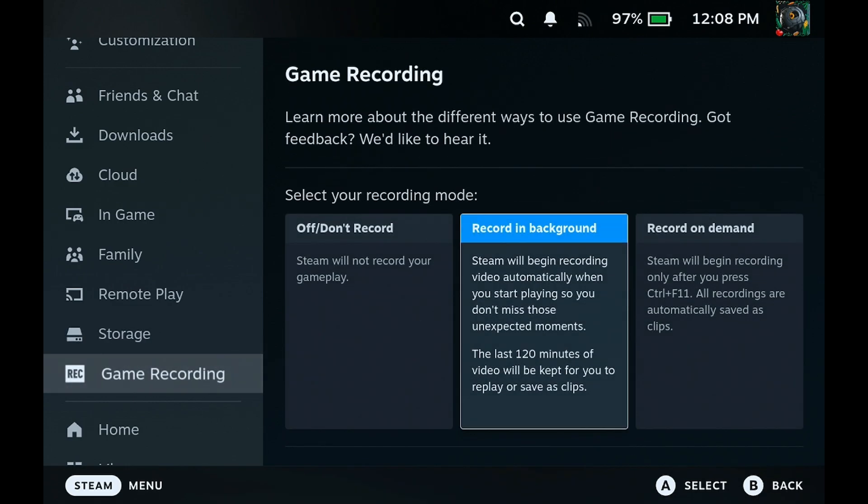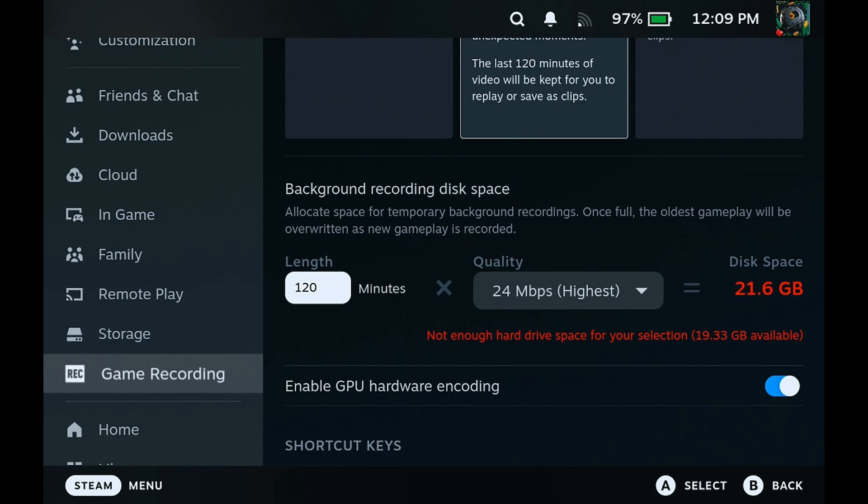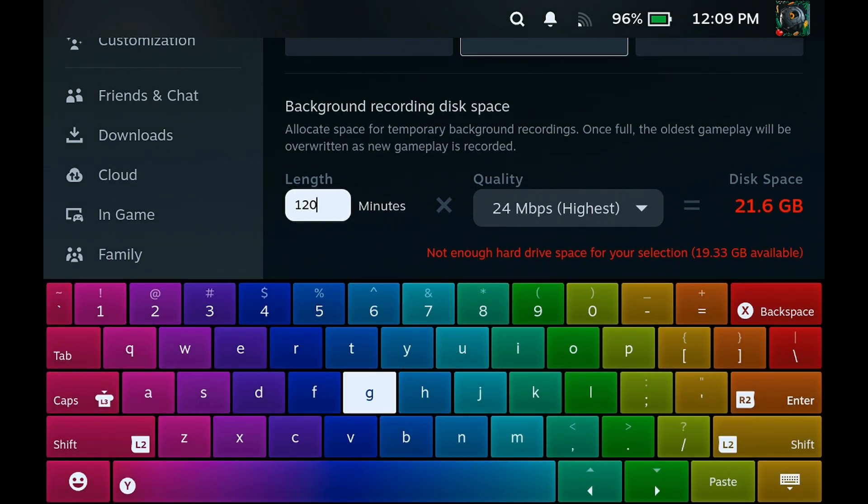Let's take a look at that and see how it runs on the Steam Deck. You have three options: don't record, record in the background — which records up to 120 minutes continuously without pressing any button, then you can view and export clips or the whole recording — or record on demand, where you click a button to start and stop. By default you can record for two hours, which is a bit much, so let's change that to 30 minutes.